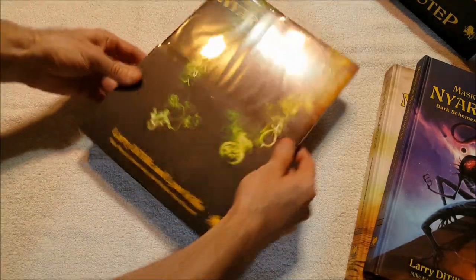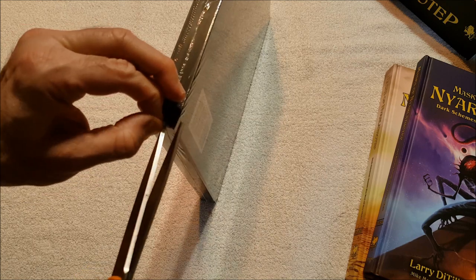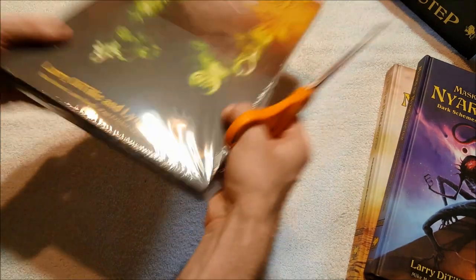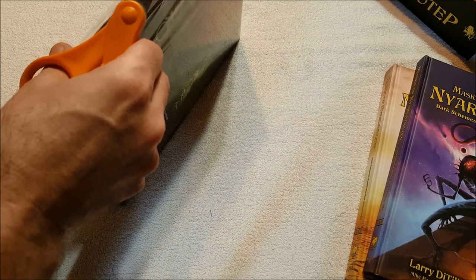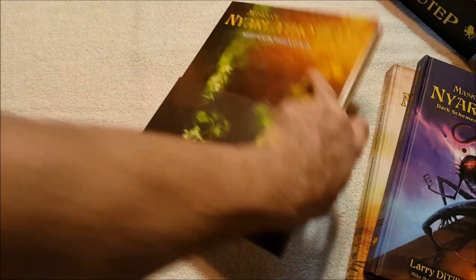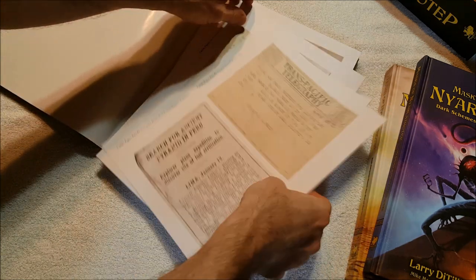Okay, let's see what's in this bad boy. I kind of don't want to open this because then it's going to be hard to get closed again, but I want to see what's in here. So we're going to open up - this is the Keeper Screen Pack. I hope the Keeper Screen is nice and solid. I know somebody mentioned to me that Call of Cthulhu was kind of the first, or at least up there towards the first, of games that included scenarios with their Keeper Screen - which is nice because then you actually have a better reason to get it.